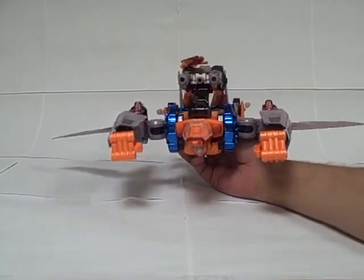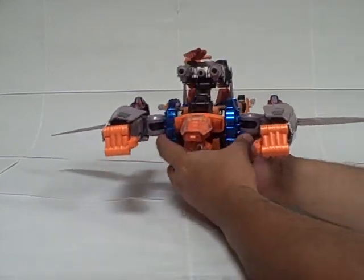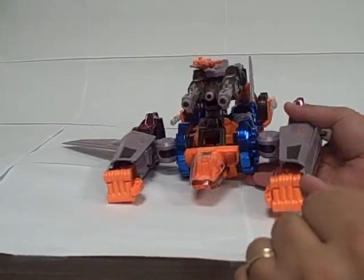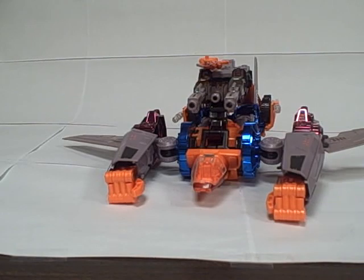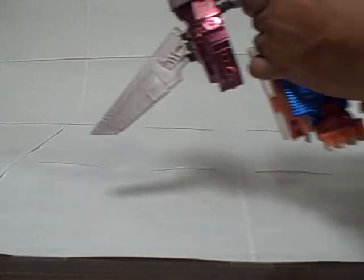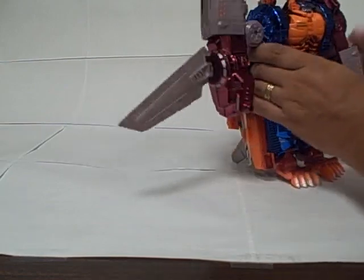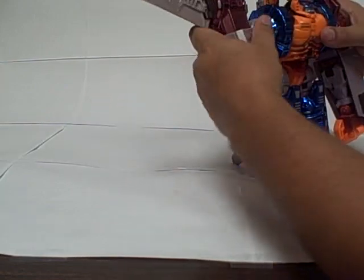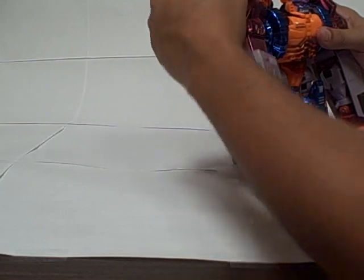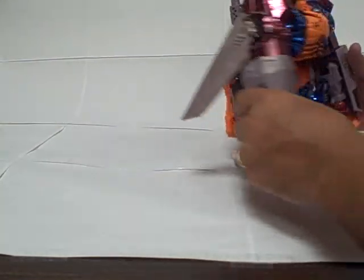Now they want to give him more value — he does have a robotic monkey mode. So let's go ahead and see what we can do to get to that. Just pull the arms down on their hinges.